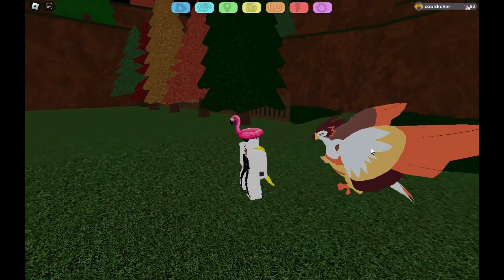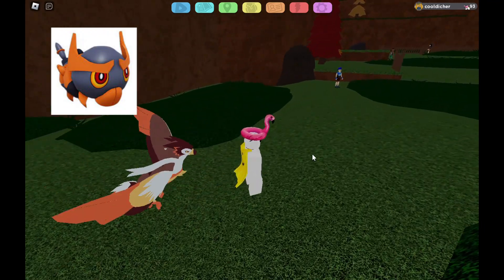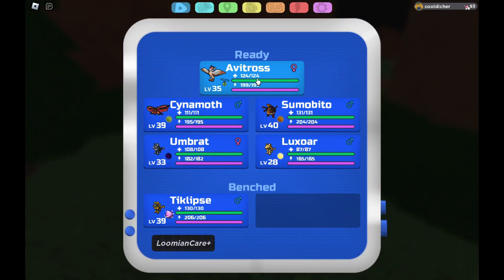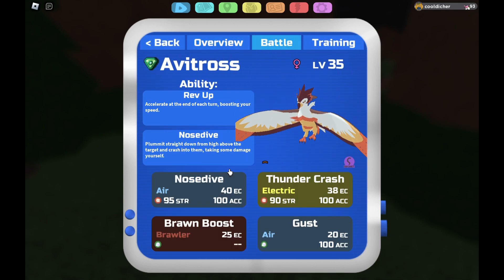The title says I'll be using every lumion you can catch from this route — catthorn, twiddle, twilight, and their evolved forms. I tried cinemoth, sumo beetle, luxor, and umbrat, but I'll only have six lumions instead of seven because this took way too long to make.